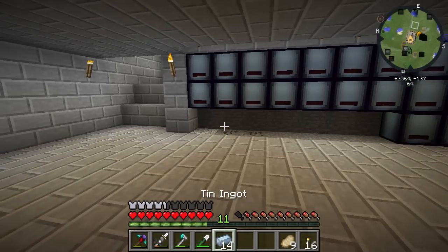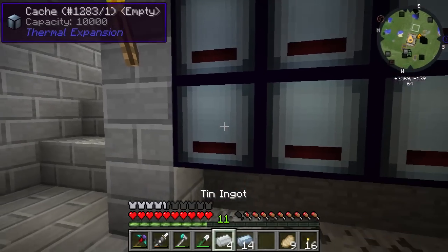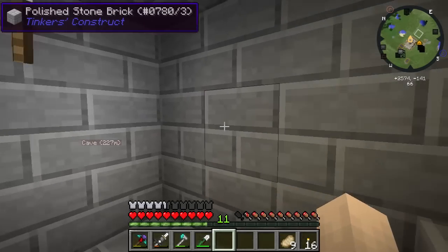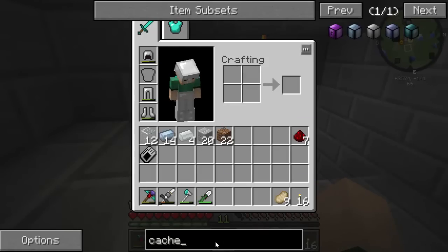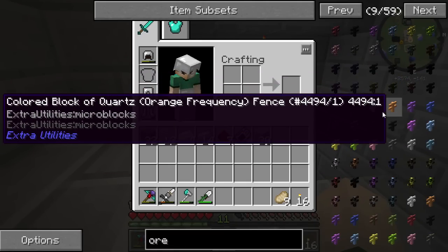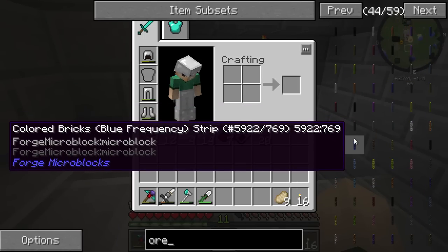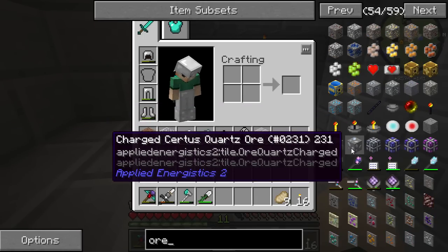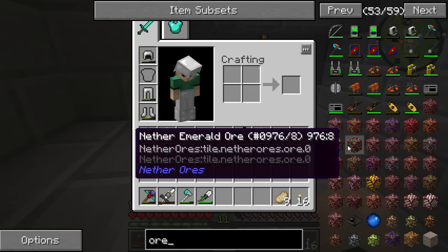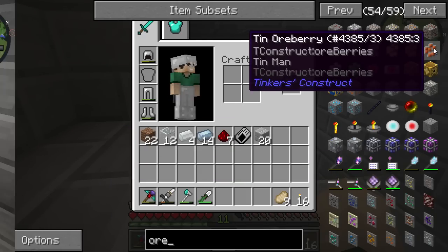And then we're going to start placing these guys in here. Tin - what's in there? That's tin. I actually want to make them all the same kind of ores. There's a block that converts it. I can't think of the name of it, but I know it's a block that converts it. I wonder if it's in here. Hold on, let me check on this because I want to have that.